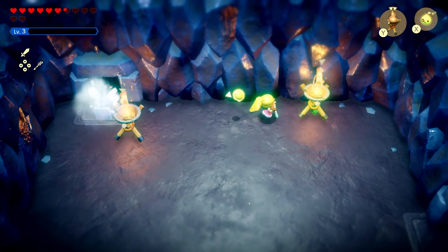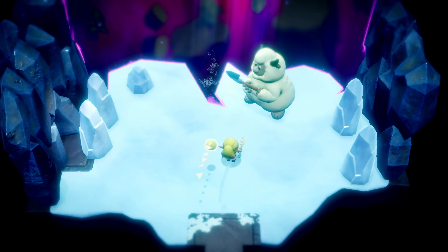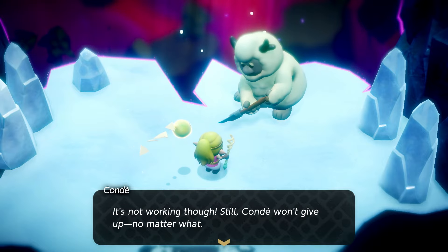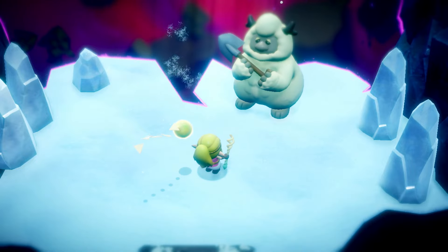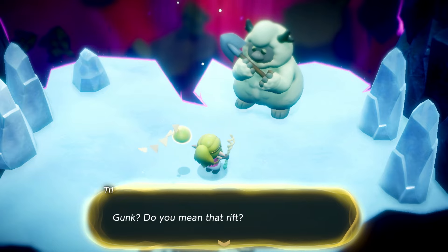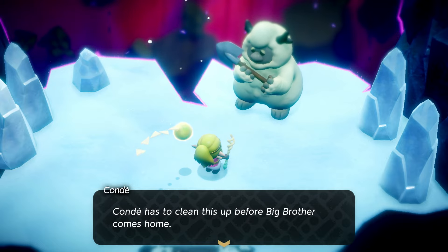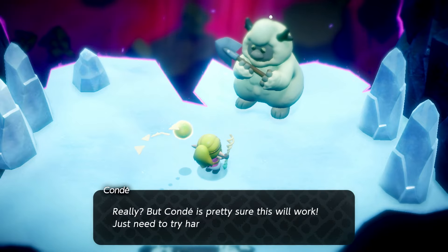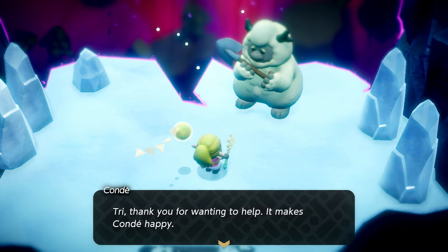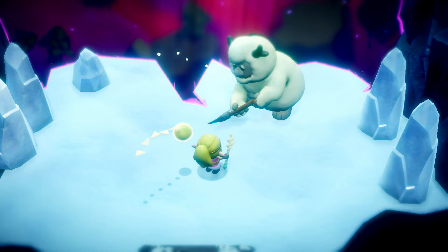There's more than one path here. Which way should we go first? Over this way — whoa, hey, it's Conda! 'What are you up to?' 'Conda's got to clean up this mess before big brother gets home — it's not working though. Still, Conda won't give up no matter what.' Maybe I can help. 'What's wrong?' 'Conda is cleaning up this dark gunk.' 'Do you mean that rift?' 'This gunk has been messing up things all over these mountains lately — Conda has to clean this up before big brother comes home.'